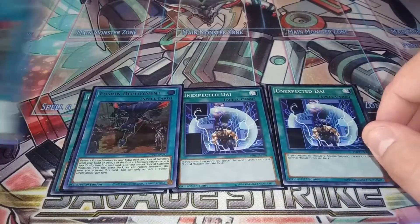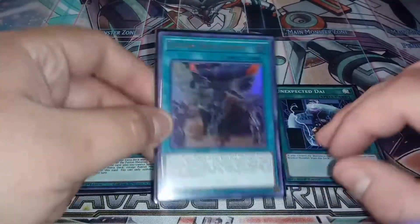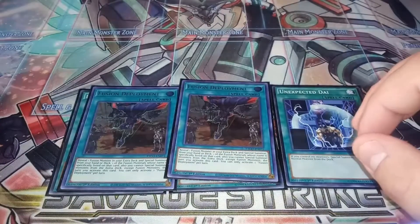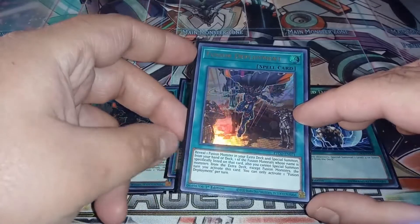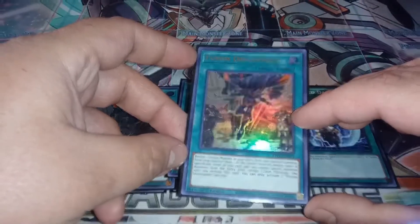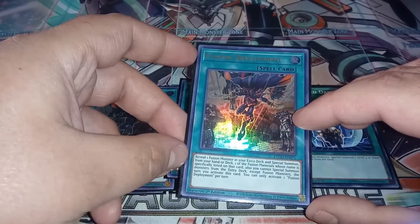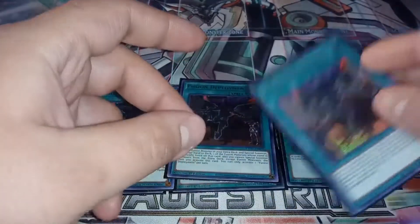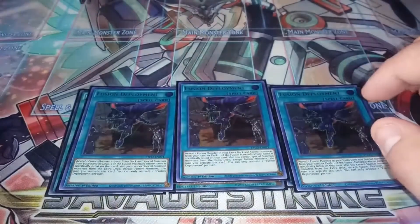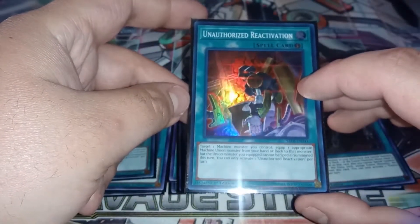We play three copies of the new Fusion Deployment — I love this card's artwork, it's so cool. We have both monsters that make Pitch Dark Dragon in the deck. What this card does is I can reveal a fusion monster in my extra deck and then special summon one of the monsters required as fusion material from the deck, but I'm locked into only fusion summoning for the turn.